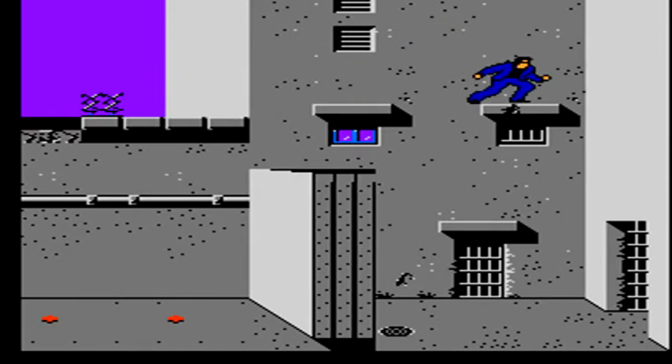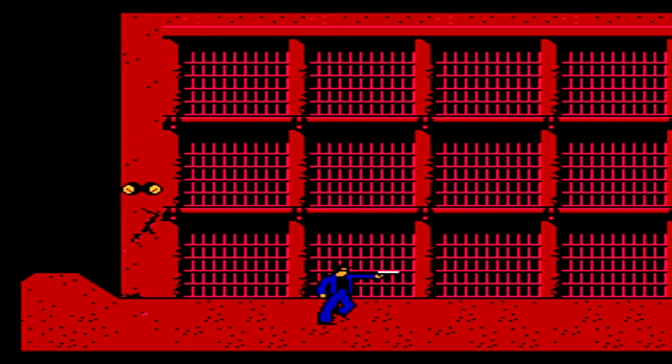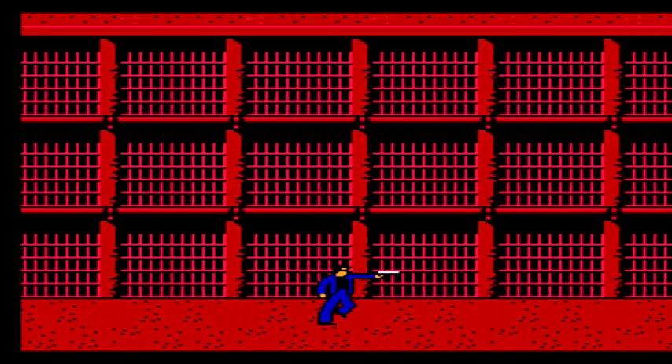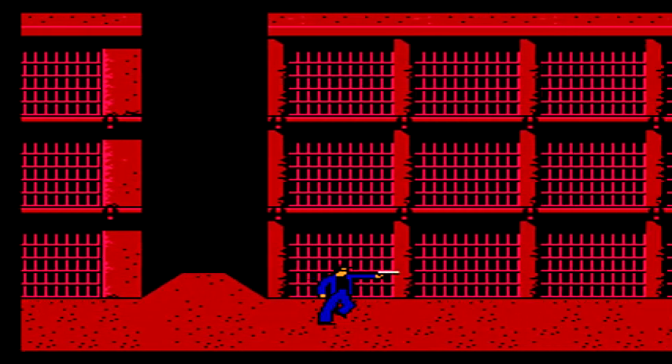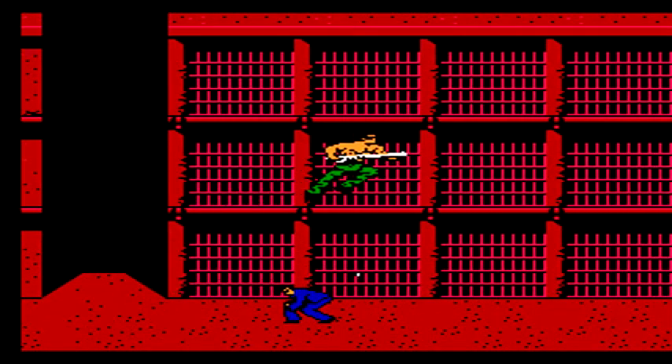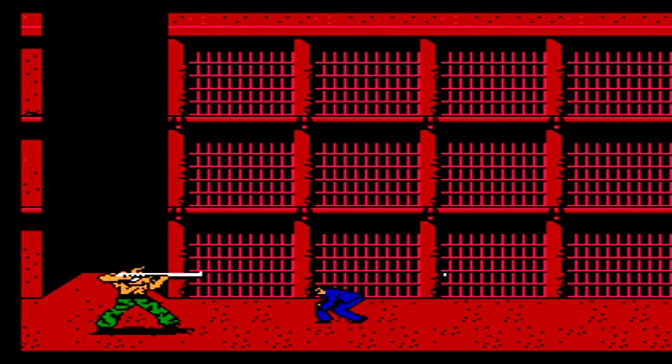Once you reach the end of the prison wall, we enter the door into an actual cell block area where we battle the first of three bosses of this stage. You can use your harpoon gun against this boss, but I like to use the magnum because it allows me to duck. For this boss, you want to fire a shot at him as soon as he lands, then duck down immediately in case he doesn't immediately start jumping.